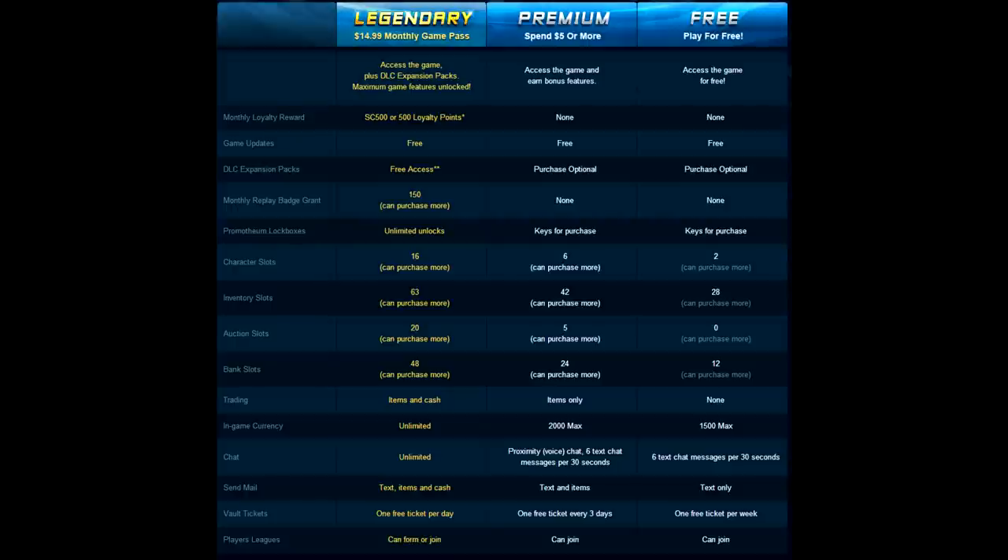I want to go through the various aspects of what makes the tiers different, and personally rate how important each is — whether it's something you're really going to notice or something that might be hard to deal with. Legendary is if you're paying the monthly subscription of $15 a month. Premium means you have spent $5 or more at all — not $5 a month, just $5 total. So if you bought the game at release or buy any DLC, you automatically get Premium forever. Then there's the Free tier — you've just downloaded it and haven't spent a dime.